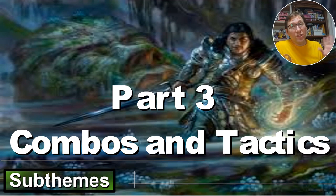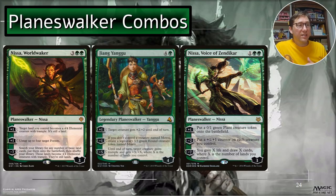Part three: combos and tactics. Planeswalker combos: Nissa World Waker pulls all your basic lands out and makes them creatures, then Jiong Yanggu gives one creature plus X, plus X equal to the number of lands you have - turning your commander into a win condition machine pretty quickly. Nissa Voice of Zendikar's minus seven: gain X life and draw X cards where X is the number of lands - especially with Nissa World Waker, that's so many cards and so much life. There are actually many more combos in this deck - I don't have time to go over all of them without making a five-hour video.